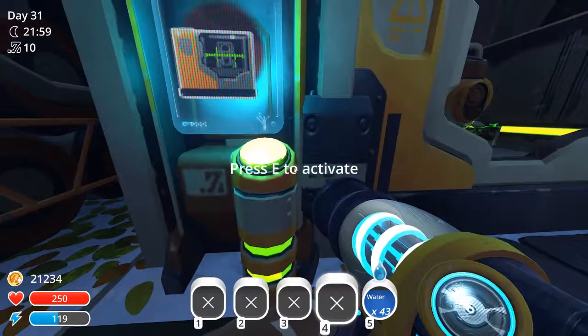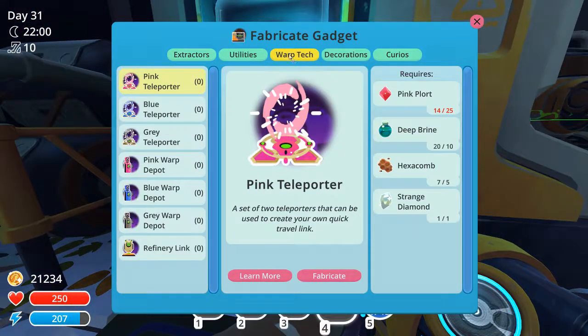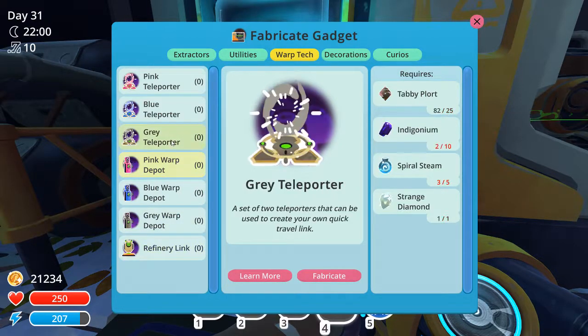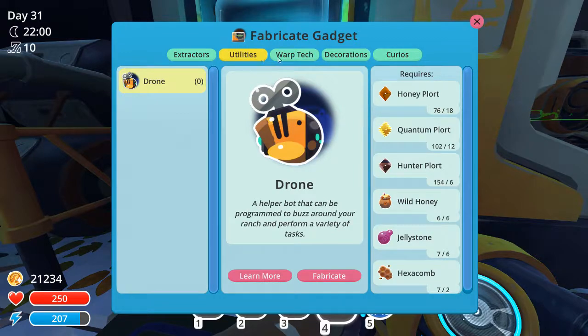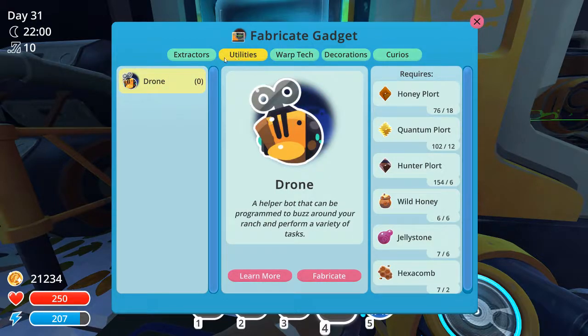What I want to do with this refinery link is place one outside here, for example. Actually, I don't even need to place one here — I want to be able to pick it up. If I can pick it up, then this is super worth it. If I can't, that could be an issue, because I don't want to spend all these resources on something I can't pick up. If I could just plop it down wherever, put the stuff in, and then pick it back up, that would be pretty awesome.